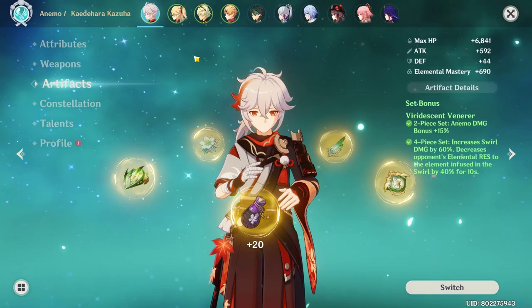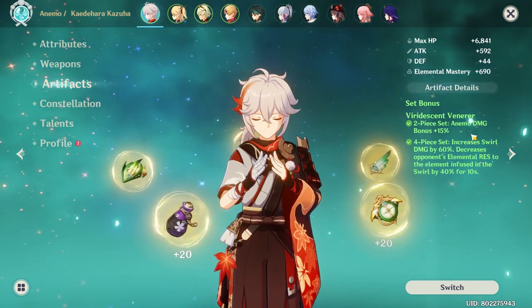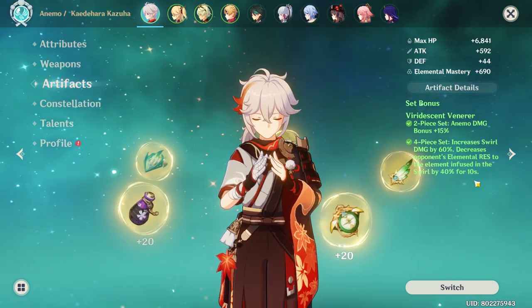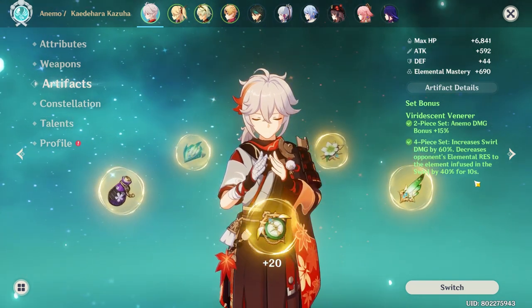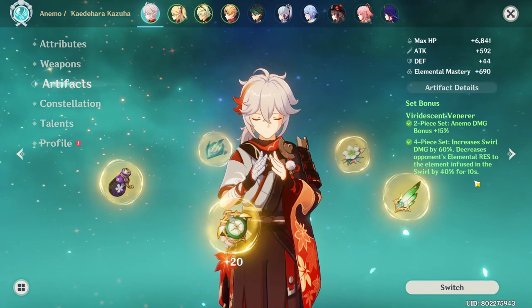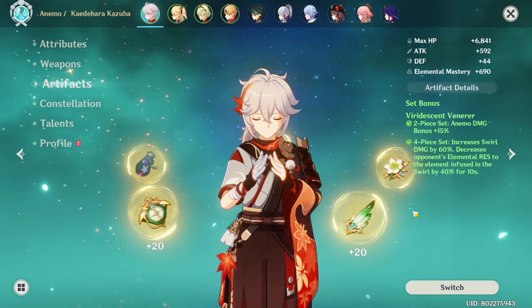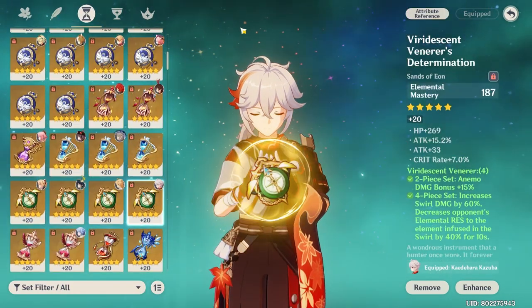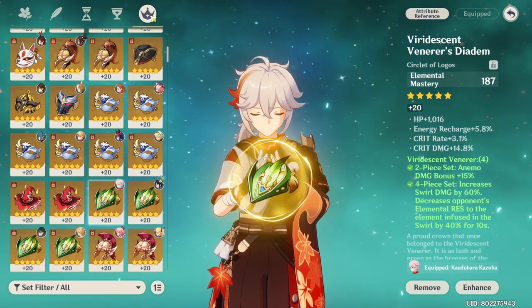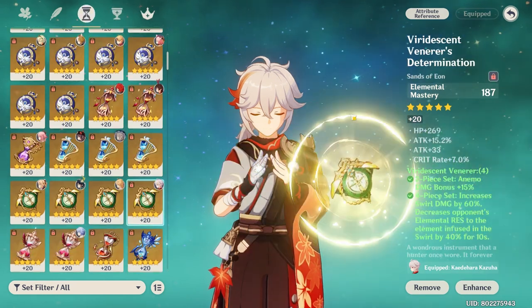Viridescent Venerer — only. This set will further turn Kazuha into a powerhouse support because as he increases your elemental damage with his kit, this set will reduce the resistance of mobs to whatever element you swirled. His downside, I guess, is that farming his artifacts is such a pain because you specifically want all your sands, goblet, and circlet to give you elemental mastery, and you're not even sure what the substats would be. I wish you GOATs the best of luck in your farming.